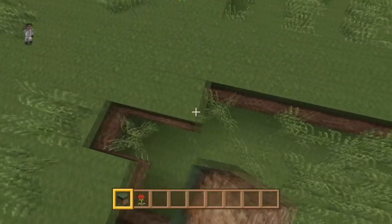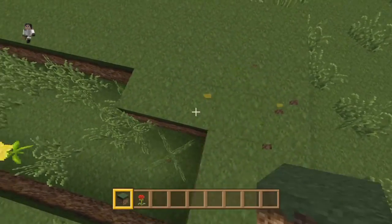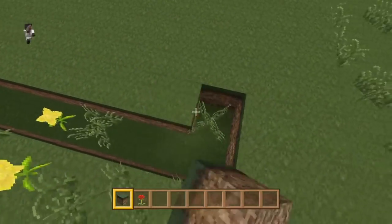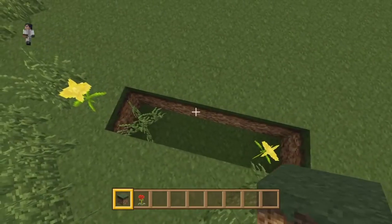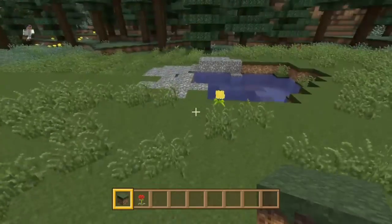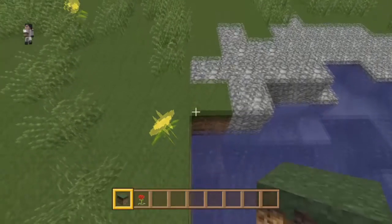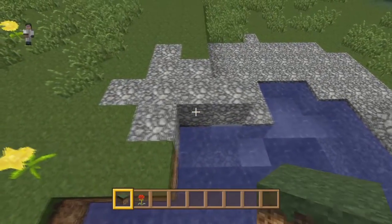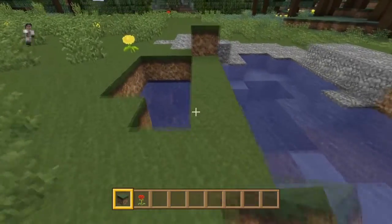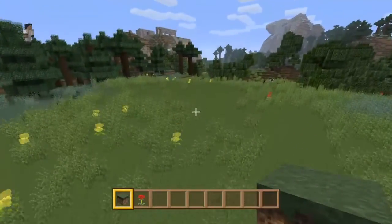This is more of a 'let's build' rather than a strict tutorial. We are going to start off by filling all this in with dirt. Also, I noticed there is a little bit of water here — water can really spoil a build — so we are going to get rid of it as soon as possible by filling it in with dirt.